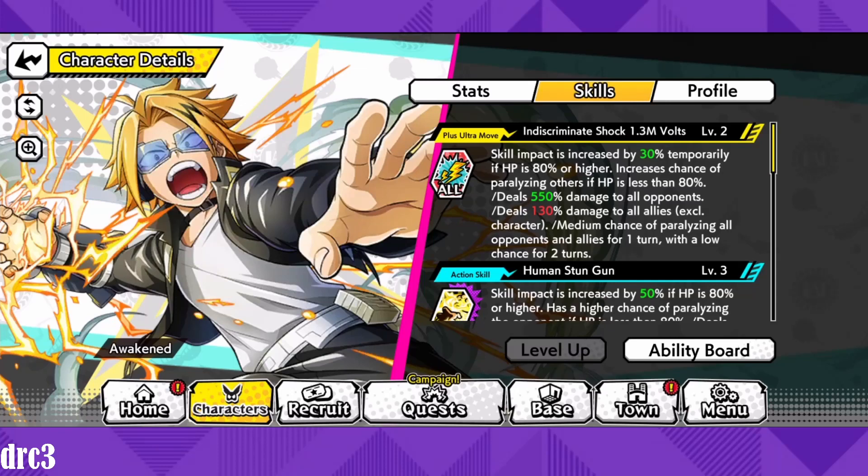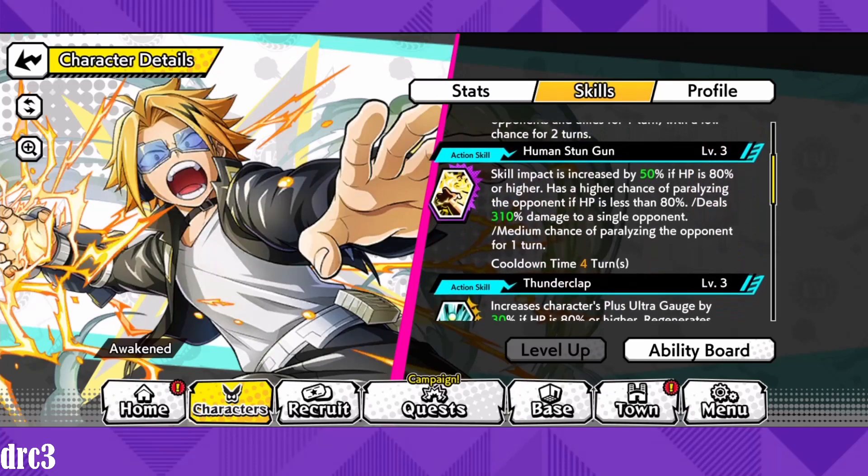That 130% damage to your team you can heal up with Jirai or Araka — I'll take that trade, because 550% to all enemies is very good, especially in VE towers where you face multiple enemies, or PvP where you face three opponents.